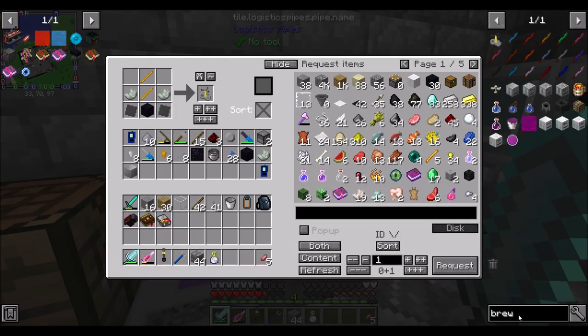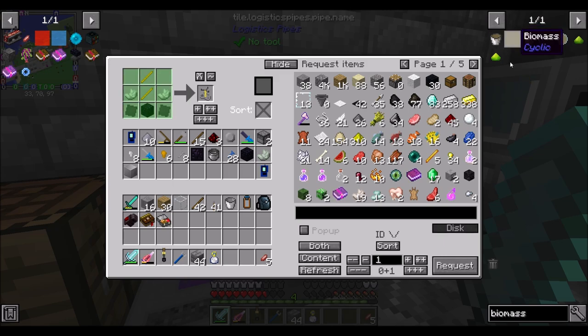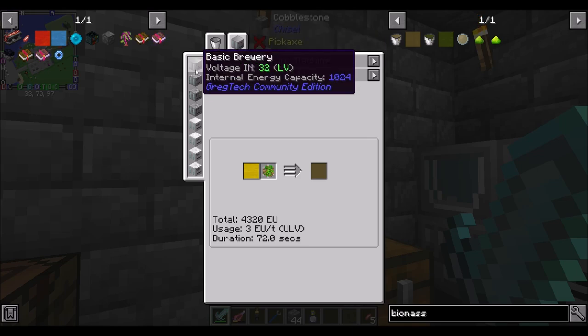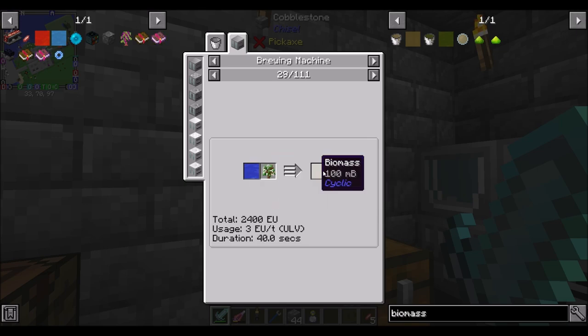So if we want an MV distillery, let's first get the biomass crafting going. Let's do cyclic biomass. You need a brewing machine — you can be LV tier, but maybe I'll make it MV. I'll start with LV tier and we can always make another one later. It'll also take juice, water, or honey. Just out of curiosity — oak saplings take 40 seconds. Is there a shorter way? I'm looking at all the recipes here and I don't see much that's less than 40 seconds.